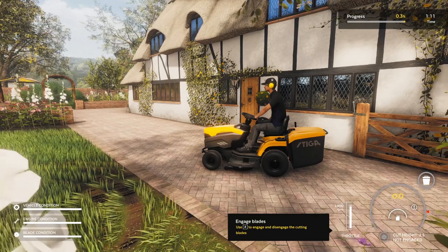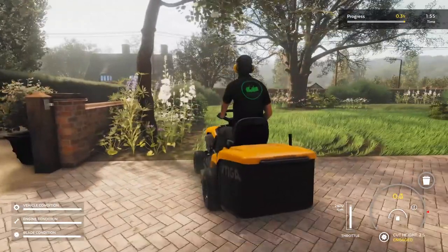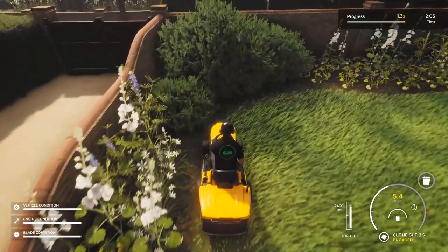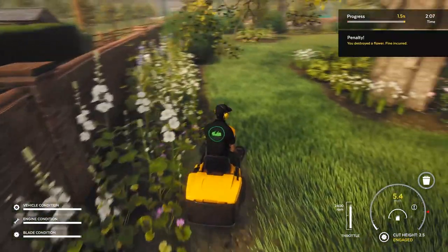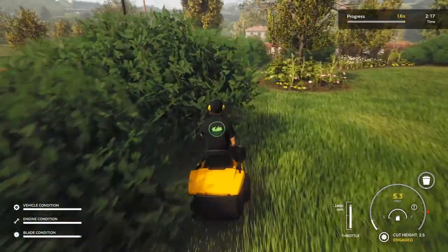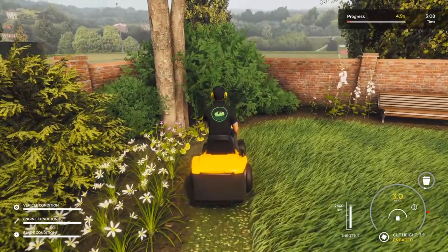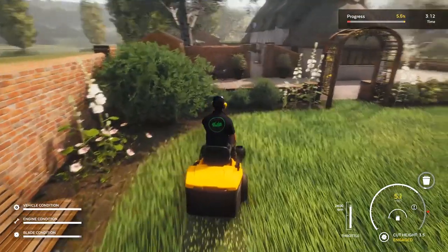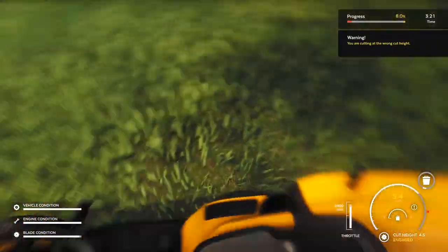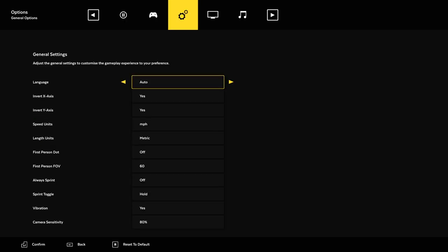Oh my god, the up and down is inverted — the entire camera is inverted! Look at that cutting action. Let's get it all the way down, we want to cut as much grass as possible. Press E to engage and disengage cutting blades. I've readjusted the stuff. I'm cutting at the wrong height — what's the right height? Experience the beauty and detail of mowing the great British countryside. I'm cutting at the wrong height. Cut height five to six centimeters — there we go.